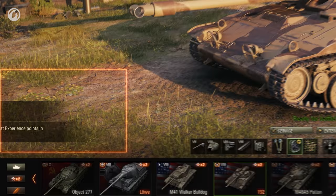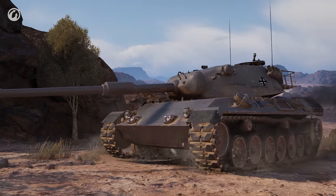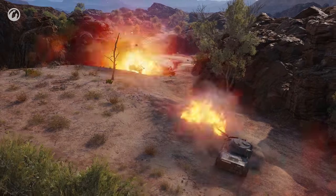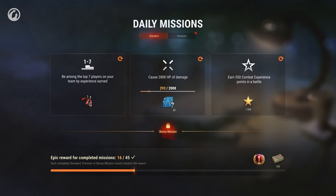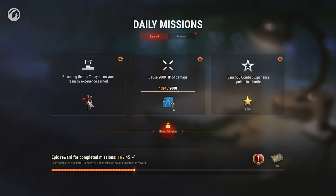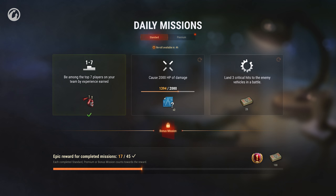You can view the mission's conditions and their rewards in the Garage. This way, you know right away what you need to do in battle to achieve the desired result. The higher the mission difficulty, the bigger the reward. All three missions are completed simultaneously. If you don't like one of them, you can change its conditions once every four hours.